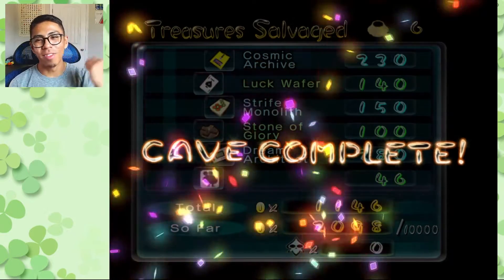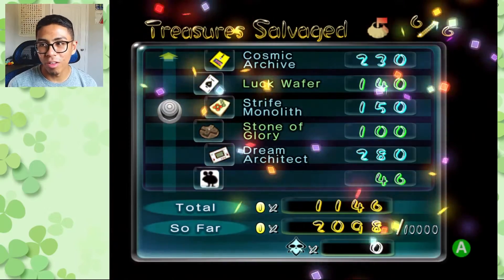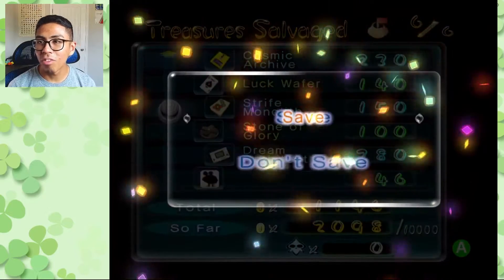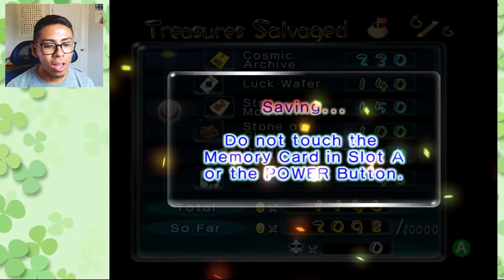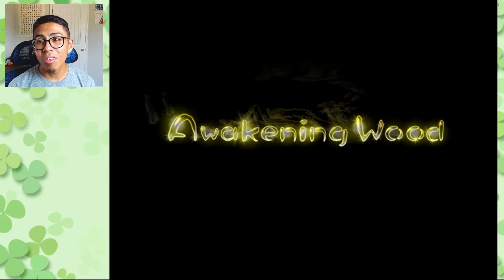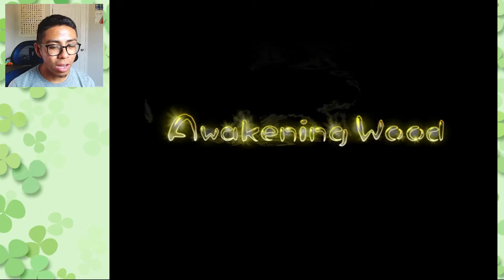All six treasures have been collected, no pikmin lost — it's a perfect cave complete! That's what we love to see. We collected everything including all the enemies. We are at nearly 20% of our debt payoff — still just under 8,000 pokos to collect but we are getting there. Back to the Awakening Wood we go.